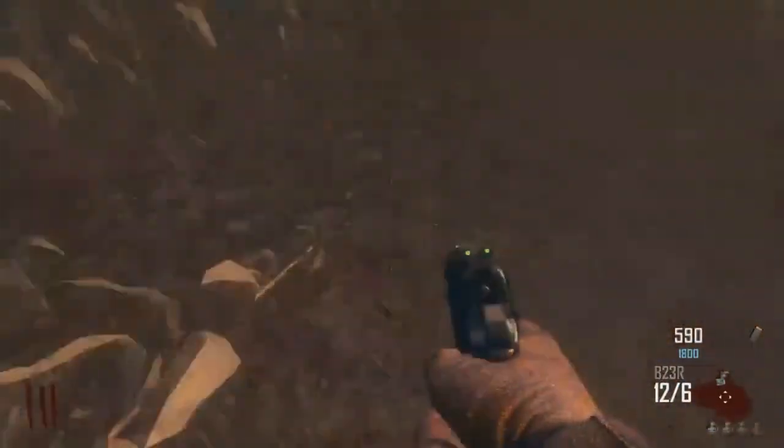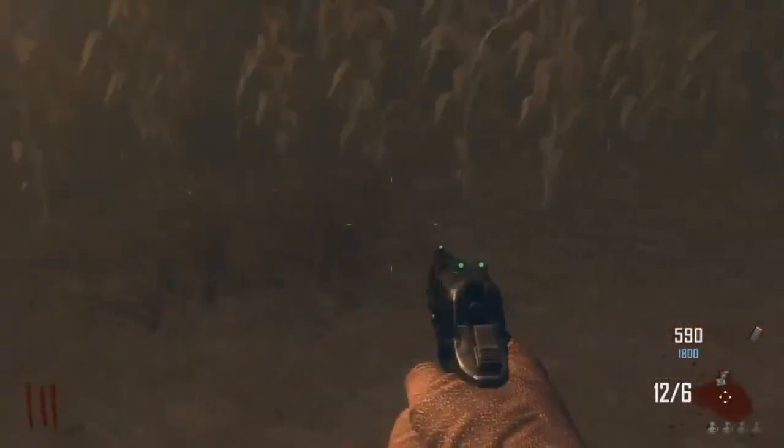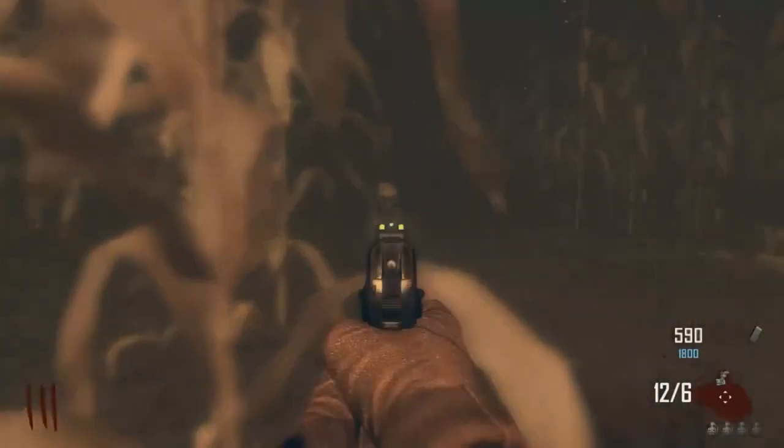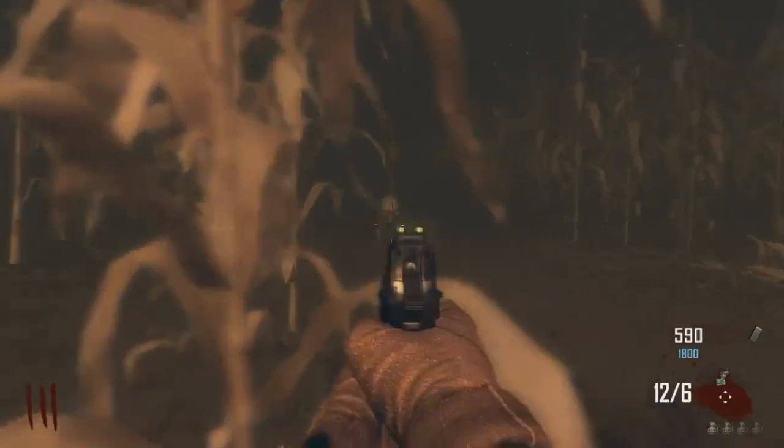Hey, what is going on guys? It's Devious and today I have a really, really sick glitch for you guys. This is how to get rid of the denizens completely on Transit so you do not even see them. They will not attack you. They will be completely gone.